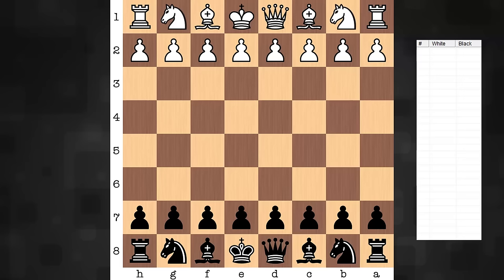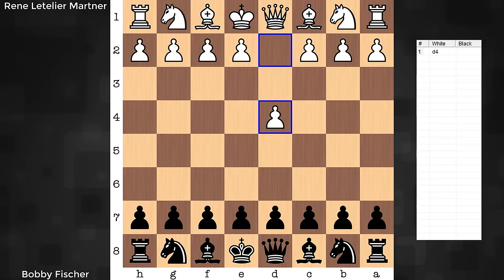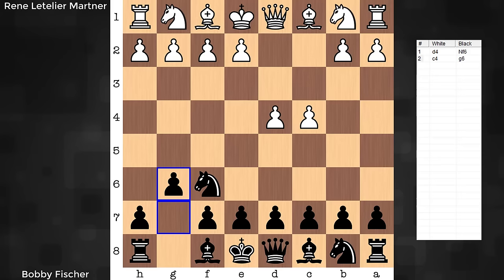Hi everyone, it's Jerry. Let's have a look at a game from the 1960 Leipzig Olympiad, a round eight game. Bobby Fischer has the black pieces in this one. His opponent is Rene Letellier-Martner, international master and five-time Chilean champion. He won that title in 1957, 59, 60, 64, and finally in the same year Fischer would become world chess champion, 1972. So there's some nice instructional value from this brief game.